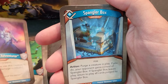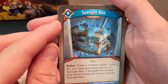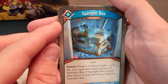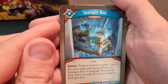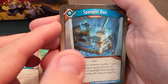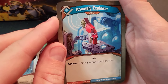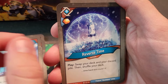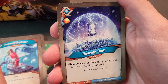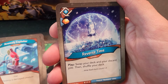Quick So the Adventure — skirmish, three power, fight to draw a card. Nice. Spangler Box — a rare artifact, action to purge a creature in play; if you do, your opponent gains control of Spangler Box. If Spangler Box leaves play, return all cards purged by it. One of the few ways to get purged cards back, and if they don't have Logos it just sits on their side. Anomaly Exploiter — action, destroy a damaged creature.